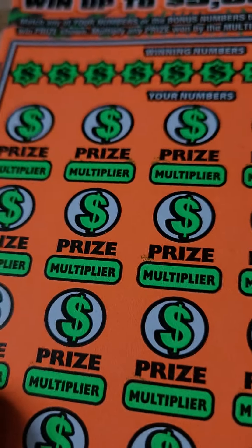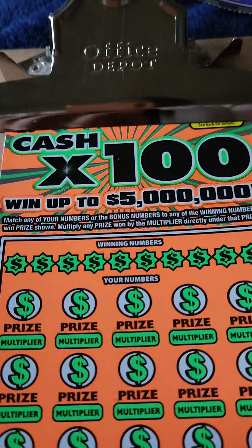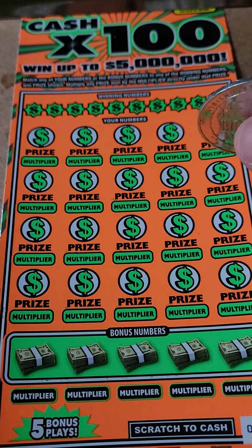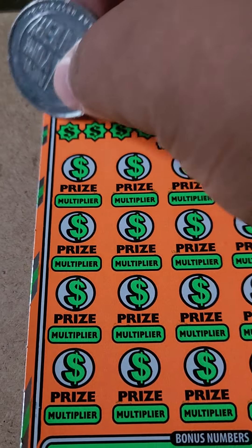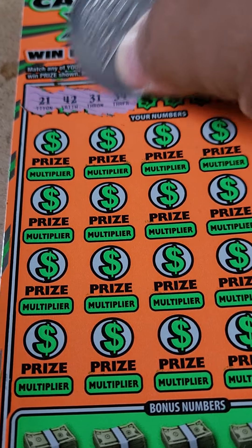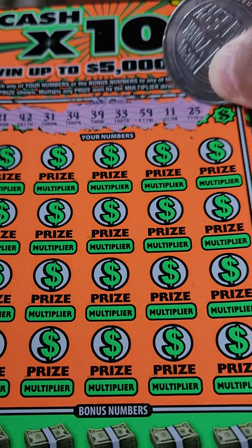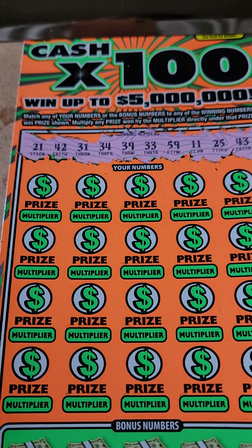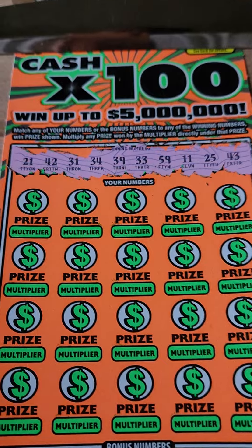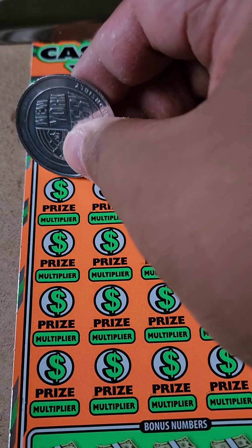Now down to the third and final ticket: the Cash X100. It works the same way as the Cash X20 except this one gives you five bonus spots to work with if the main game doesn't help you. Let's scratch the win numbers off first. We got 21, 42, 31, 34, 39, 33, 59, 11, 25, and 43. Let's see if we match any of those numbers and get a big profit!